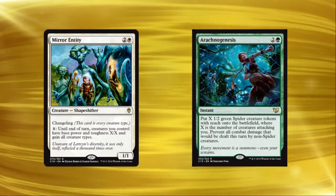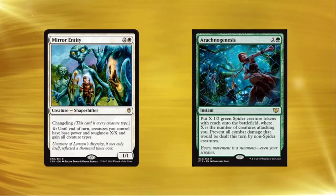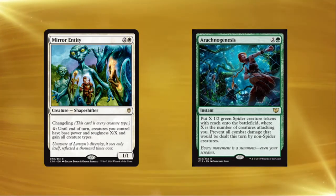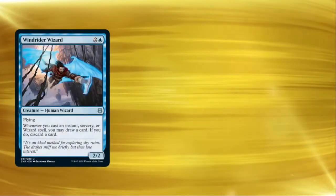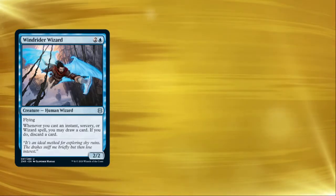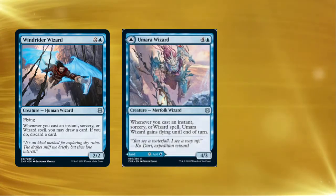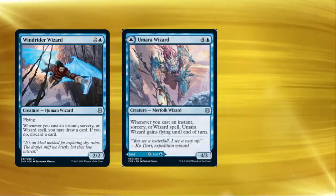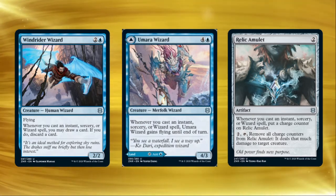This is all to say that I combed through the peasant cube and unrestricted cube and found every interaction I could that might involve a changeling creature. Let's start with the peasant cube first. We could probably kick things off with something pretty simple — changelings are, in fact, wizards, so casting a changeling with Wind Rider Wizard on board nets you a loot for your troubles.